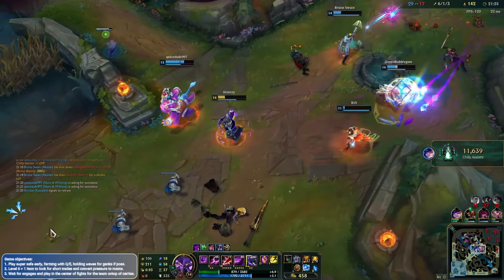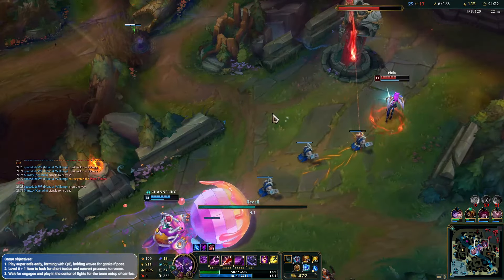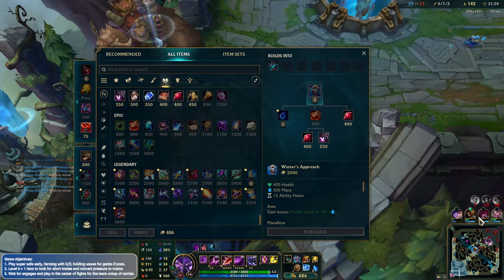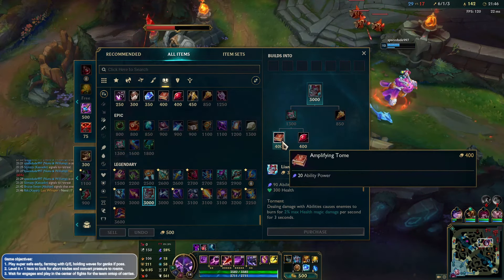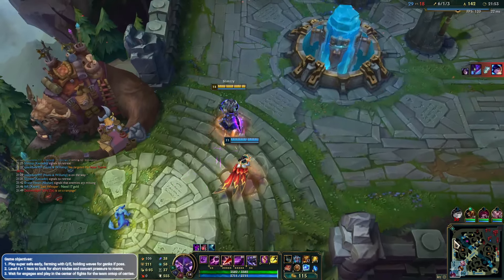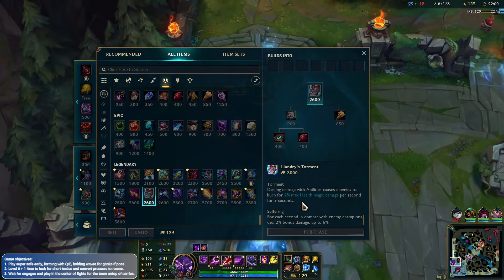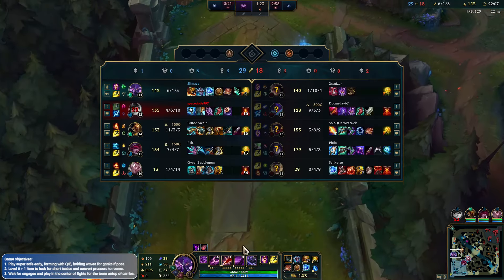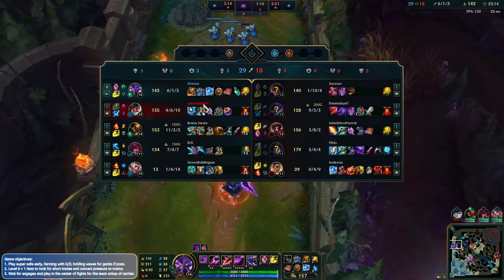I don't think we can actually do this - they poke us out a little bit too much. We take the fight. What do we actually build here? I think we can just go Liandry's, we're pretty good. Let's get Liandry's so we've got a little bit of burn damage at least. We've got the core build - Liandry's is going to help out a lot. That way we can at least do some burn damage to a lot of them, maybe get some extra kills. We got a lot of kills early on though, so it's not too bad.